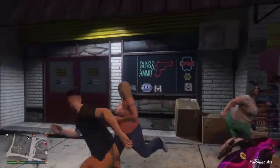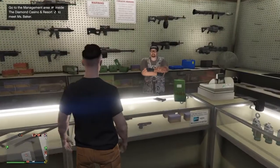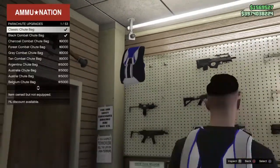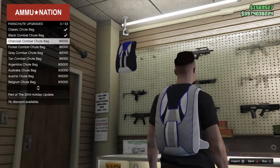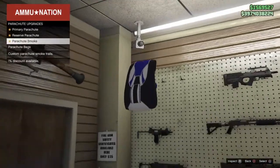Alright, so once you're at Ammu-Nation you're going to want to go inside. When you come inside, you want to go to the parachutes, go to Parachute Bags, and then number 25 — the Israel bag. You're going to want to buy that.